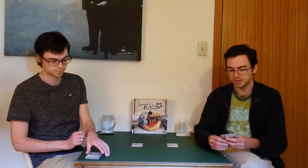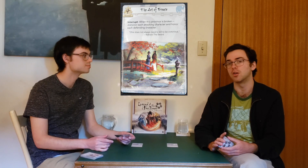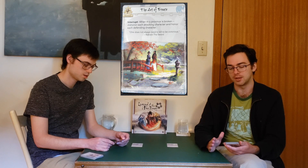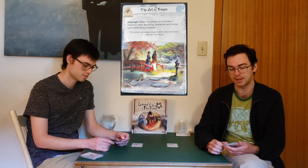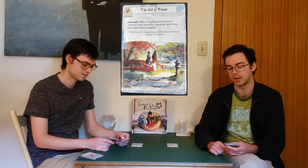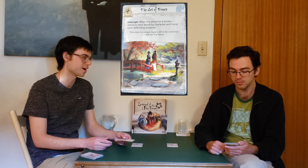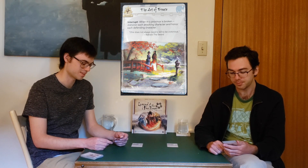The next card we're looking at is the Crane province that comes in the core set, and that is the Art of Peace. It's a 4-strength province, so pretty standard. And then it has an Interrupt: when this province is broken, dishonor each attacking character and honor each defending character. I am quite a fan of this — I think this is quite strong.